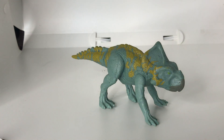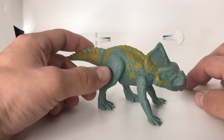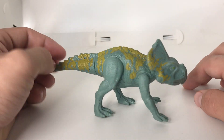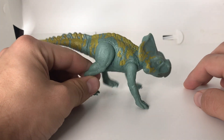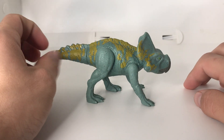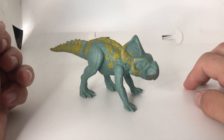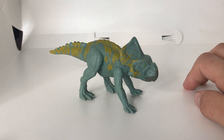Thanks everybody for tuning in to this video, and of course for more content, subscribe to the channel. Comment down below what's one figure from the line you wanted to get but never got. I'm really curious to hear from you guys, because from the Fallen Kingdom line, Suchomimus is still on my wish list — either the blue or the brown repaint, either one. And without further ado, folks, stay creative everyone.